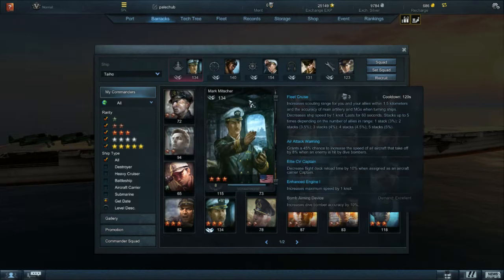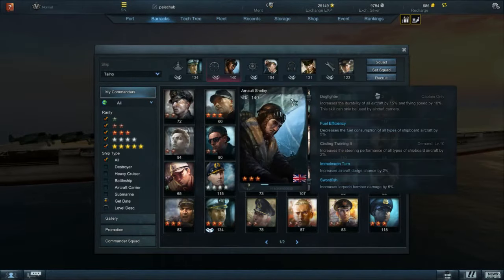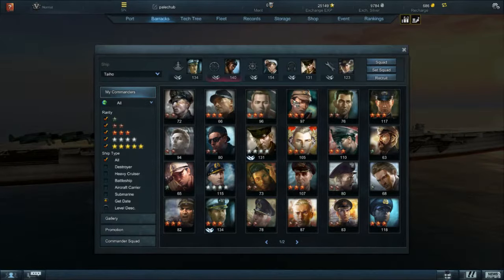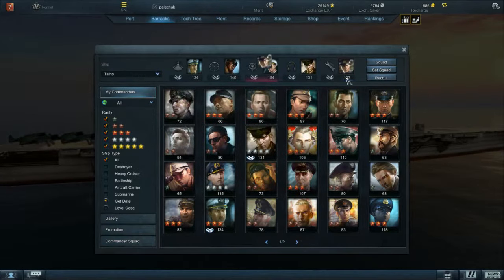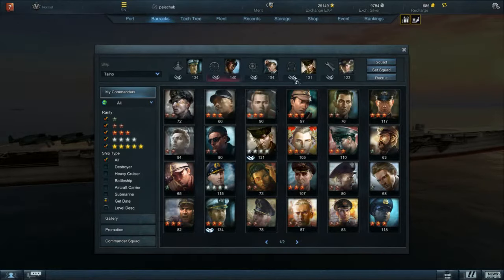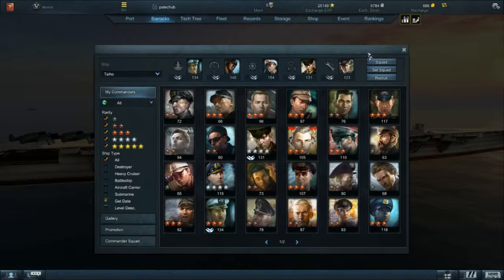The bonuses are related to the number right below the commander. Mark Mr. has 134. The green number is the percentage you get — the higher the number, the bigger the bonuses. Right now I have artillery accuracy at 16.8%. If I were to switch to a commander with a lower number, it would decrease to 14.75%. It's not that big of a difference. You mostly want to get commanders that are reflective of what ship you're playing.